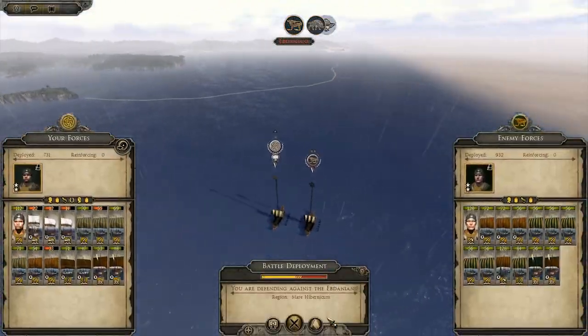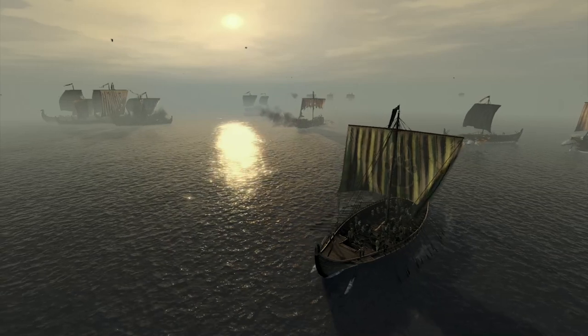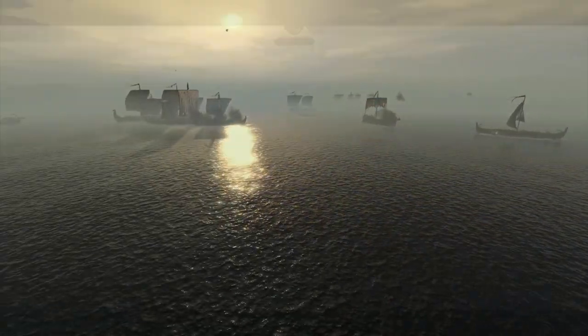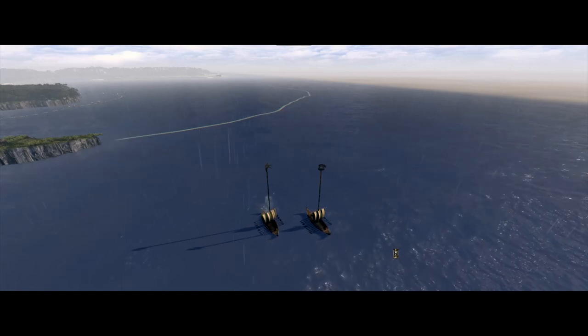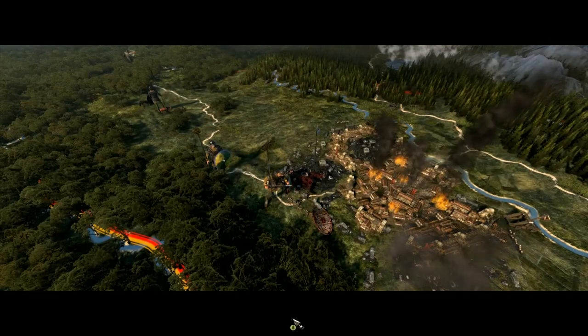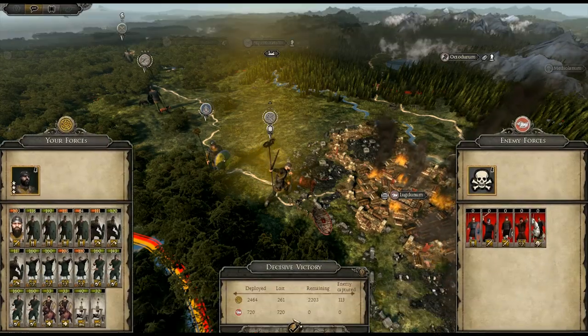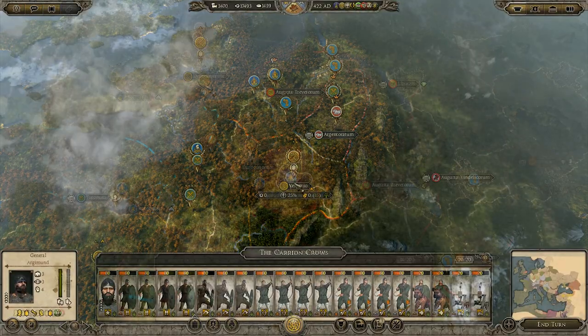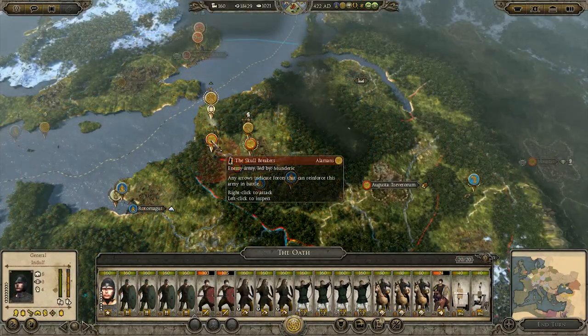Gismas and his mercenary navy pursued the remaining Abdanian fleet, but they were narrowly defeated, and Gismas was thrown into the sea by his mutinous crew before the remainder of the Mad Raiders were caught and sunk in a counterattack by the Abdanians. We declared war on the Alamans, driving them back east and into the jaws of our ally, the Geats.